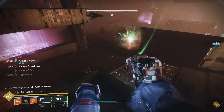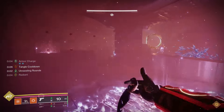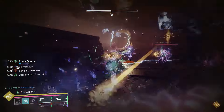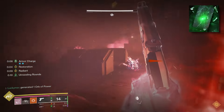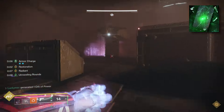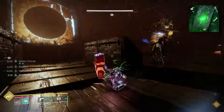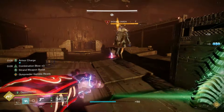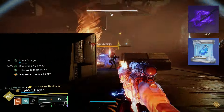Continue to throw your grenades whenever you get them back, and when you run low on health, start that melee and dodge cycle all over again. Since you can infinitely cycle your melee and your dodge, you can create infinite decoys that distract enemies and spawn Threadlings because we're taking Threaded Specter. And as long as you're not about to start the boss phase, feel free to pop that Transcendence whenever you want for extra damage and damage resistance. If you don't like either of these aspects, you can swap them out for Stylus Executioner or Winter Shroud.